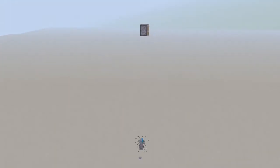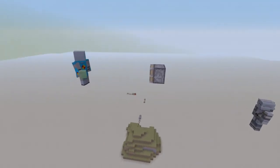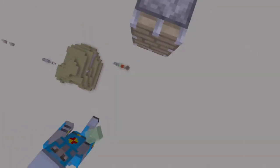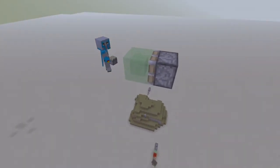You place a normal piston right there as you see, then put a slime block on it, and put a sticky piston in front of it.